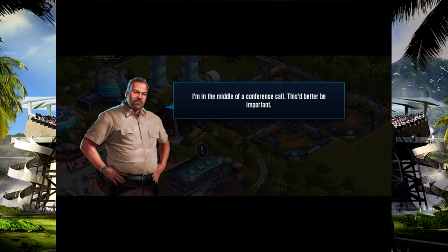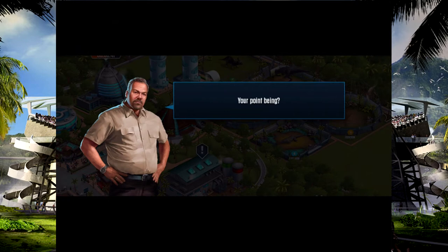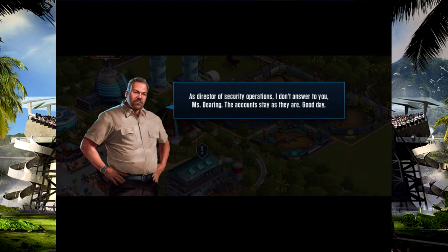We've got another mission and a conference call dialogue. Hoskins apparently authorized and opened accounts with earmarked subsidiaries without Masrani's knowledge or consent. That's a pretty big decision to take on your own, Hoskins — I'd like to know what kind of jurisdiction you think you have. The safety of over 50.3 million visitors is in my hands, so you'll pardon me if my jurisdiction is a little above your pay grade. As director of security operations, I don't answer to you Miss Dearing — the accounts stay as they are.